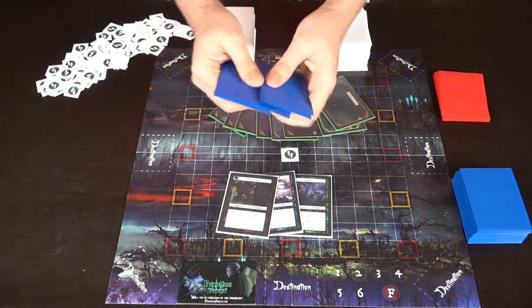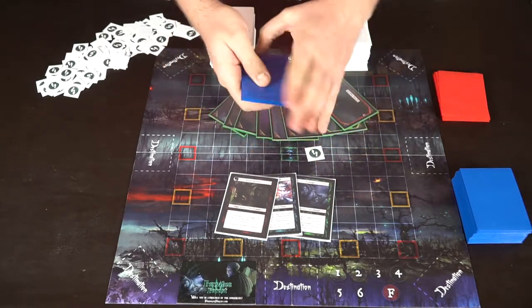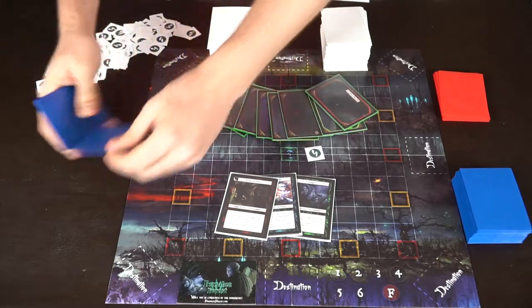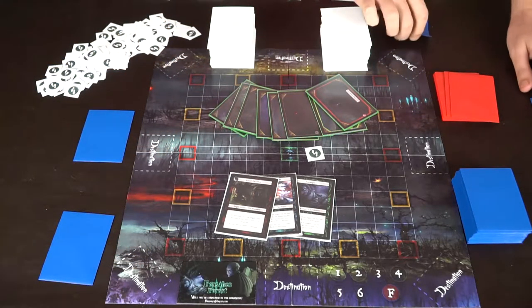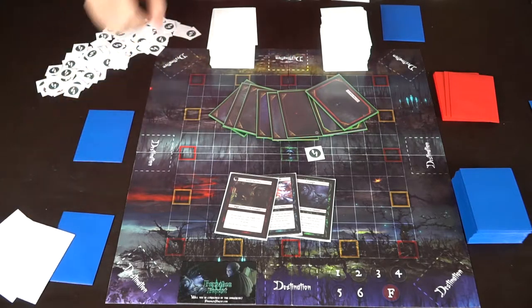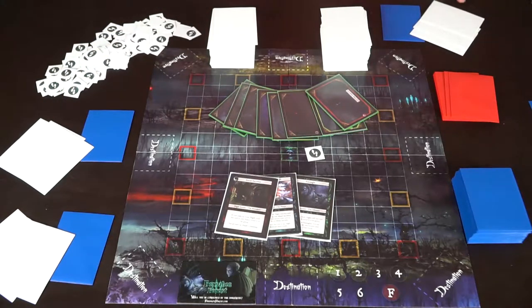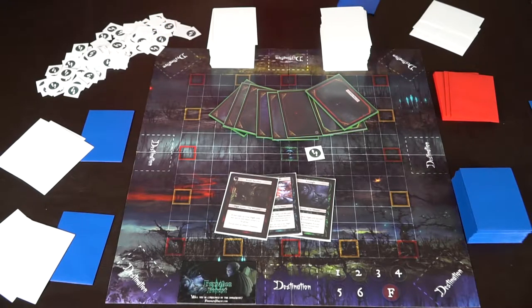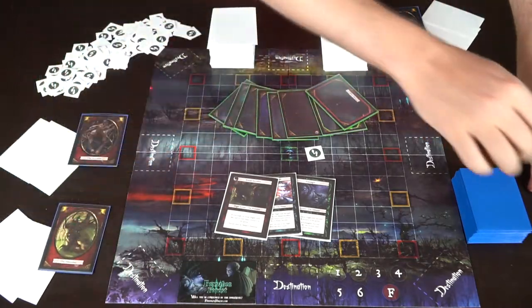We shuffle the chosen role cards so they're hidden, and everybody gets one card as their identity for the rest of the game. Everybody also gets three cards from the traveler's deck. I've already preset these for ease. Everybody looks at their character card privately — these are hidden, but I'll reveal them here so we can see how the game plays out.